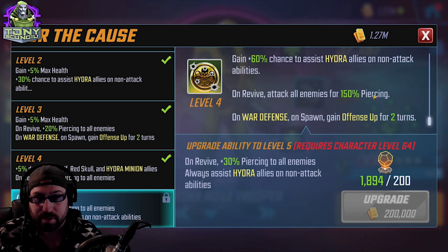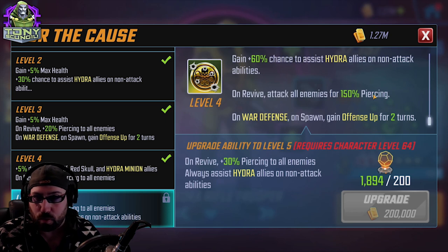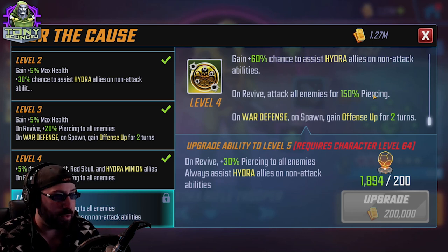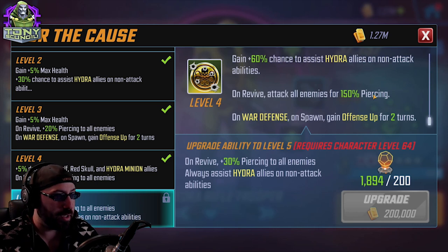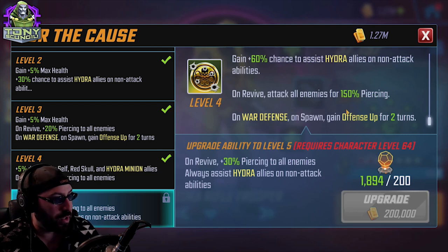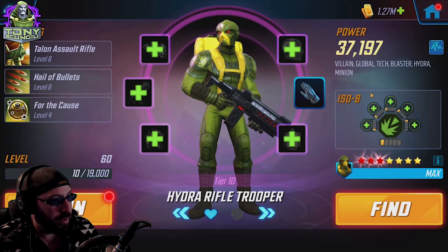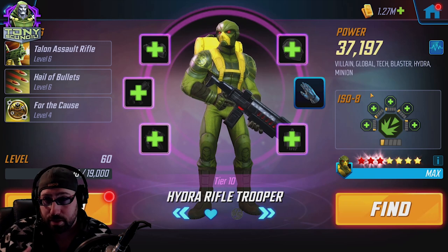The one thing of questionable value is the on-revive attack — hitting all enemies for 150 piercing. Generally those don't apply Vulnerable when they crit. I haven't seen this work differently. When he gets killed and revived, the AOE that happens — I don't believe it's a standard on-attack trigger since there's no actual target. I don't know if it works like Thor's passive where even if it crits it doesn't place Vulnerables.